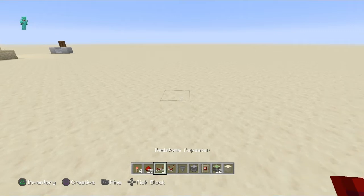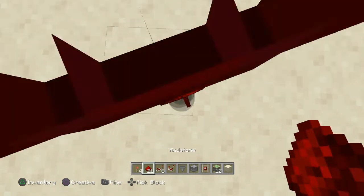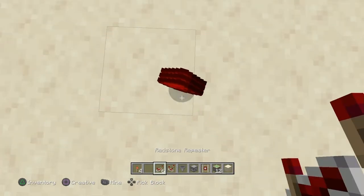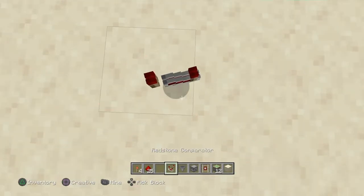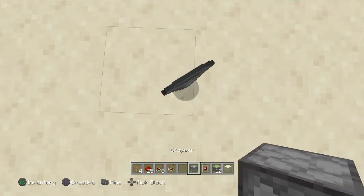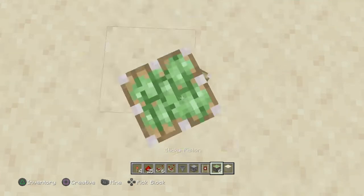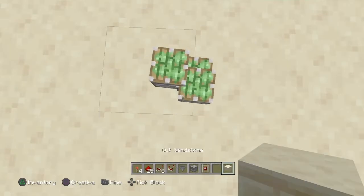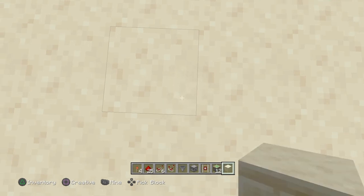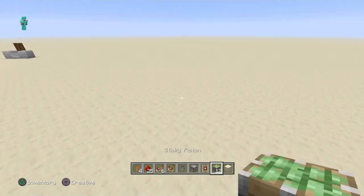First, you need 4 redstone torches, 25 redstone, 6 redstone repeaters, 1 comparator, 1 hopper, 1 dropper, 1 detector rail, 1 piston, and any type of block — not just 1, you need more than 1, but I'm going to use 1 because I'm in creative.